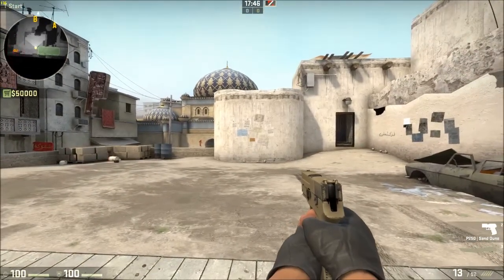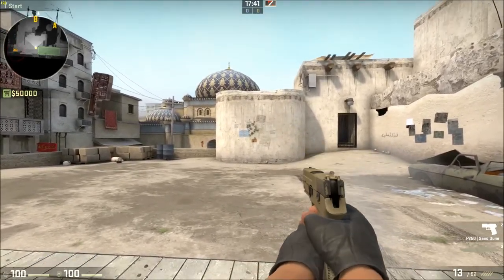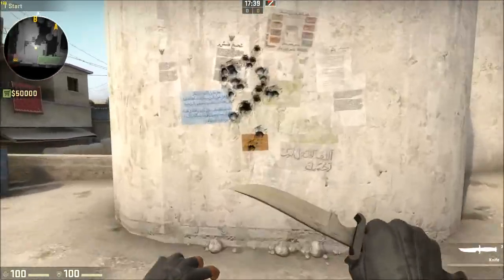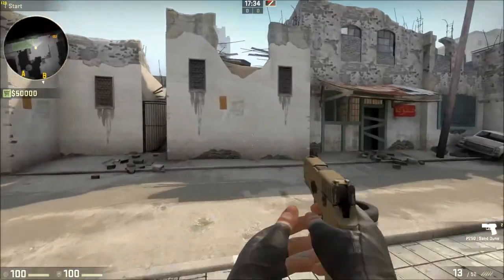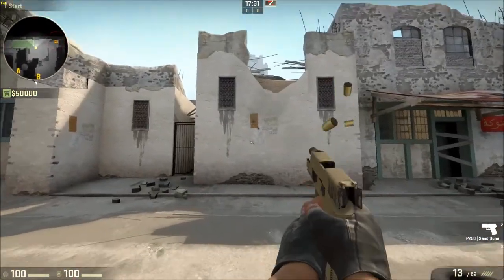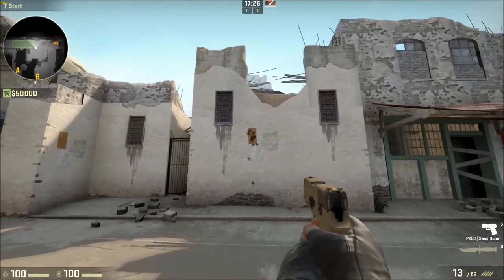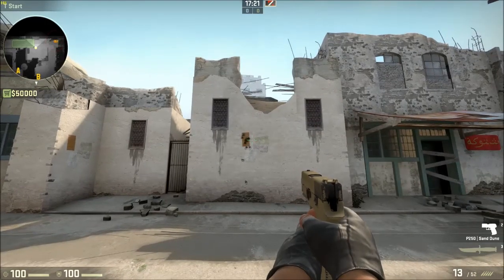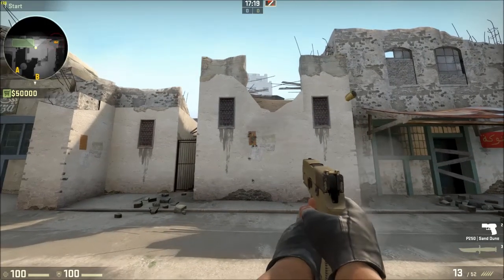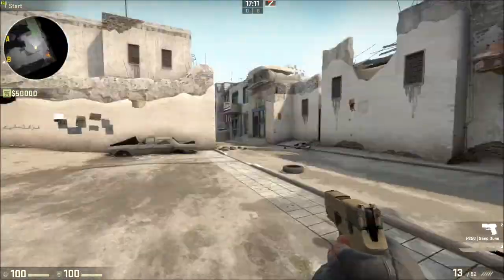The spray pattern for this gun is, as you can tell, quite freaking mental. Pretty much only the first two shots landed on target, the rest was just foobar. To control it you can't even pull down on it — it's got such a random spray pattern that it just goes all over the place. What I found is to hum the tune to Stayin' Alive by the Bee Gees, and that'll pretty much get your shots to land on target.